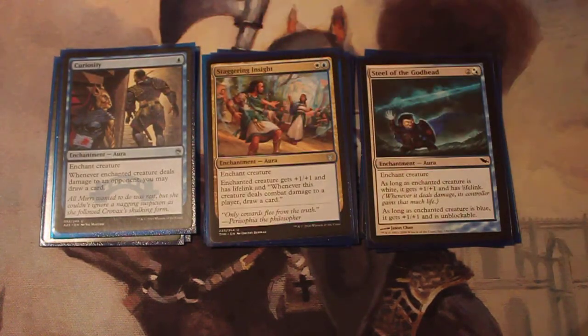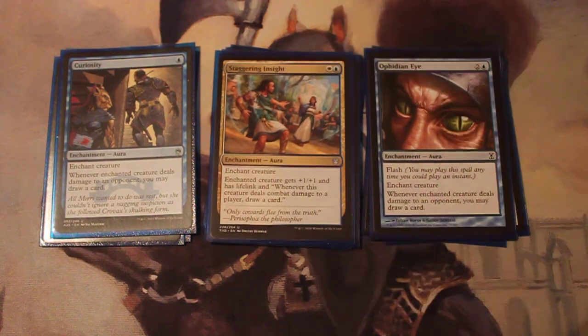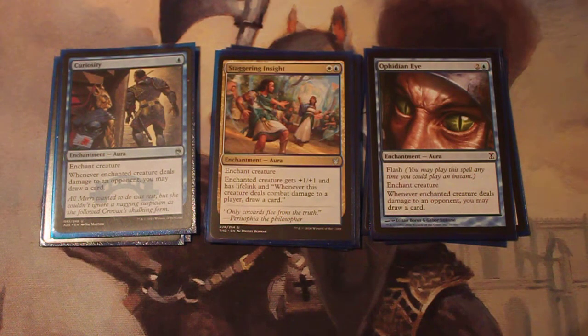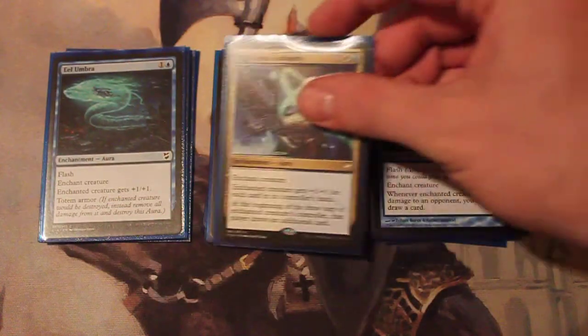Once we start getting through for unblockable damage, we'll hopefully start drawing off these effects. We got Curiosity, which on dealing damage will draw you a card. Staggering Insight gives +1/+1, Lifelink, and a combat damage draw. And Ophidian Eye gives you a draw on combat damage, as well as Flash. So if you're looking for it, you could cast it on someone else's turn, because with Tuvasa's ability it's each turn — so if you're casting enchantment spells on your opponents' turns, you can draw then as well.